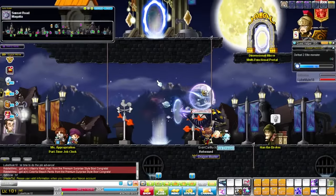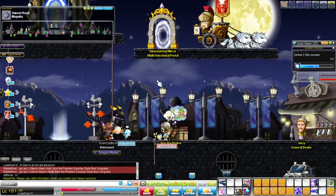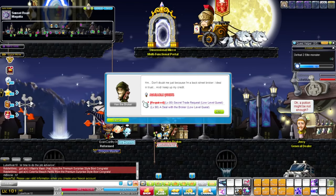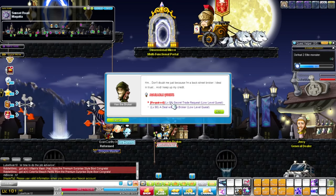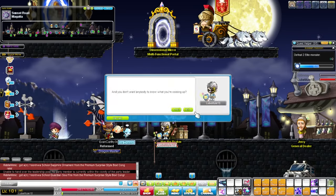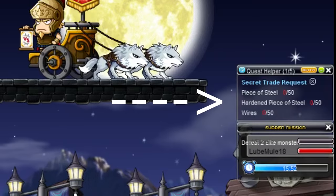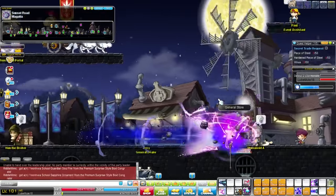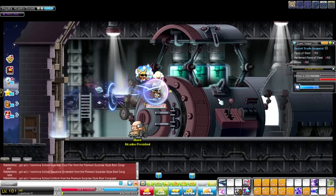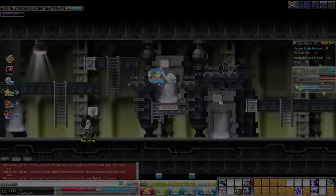It's probably because you didn't do this prequest given by Hans in Magatia. So go to him and click on the required level 80 prequest. Once you accept the quest, you will need to collect 50 pieces of steel, 50 hardened pieces of steel, and 50 wires. Now I will go show you where to find all of those.